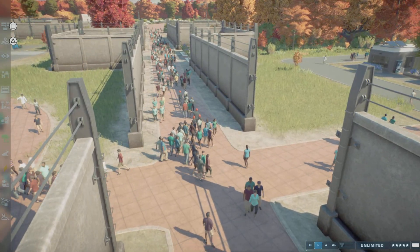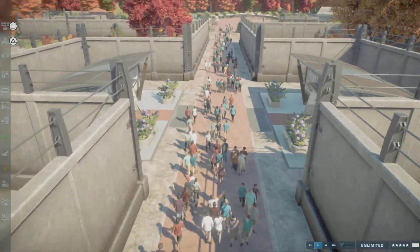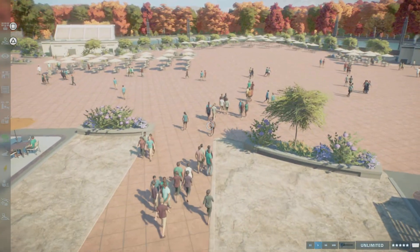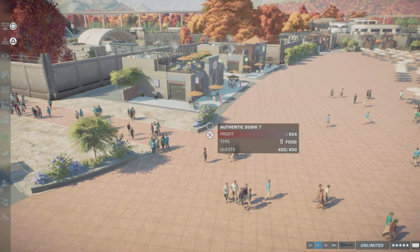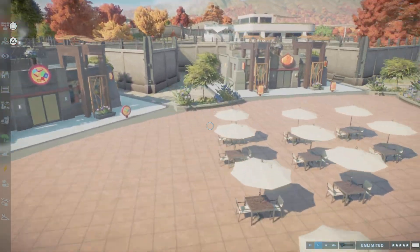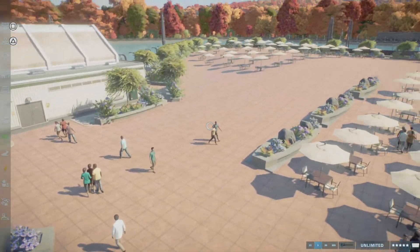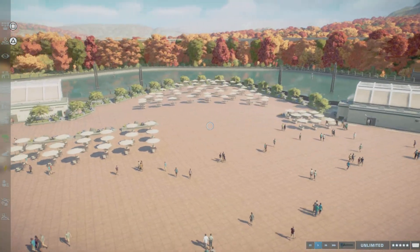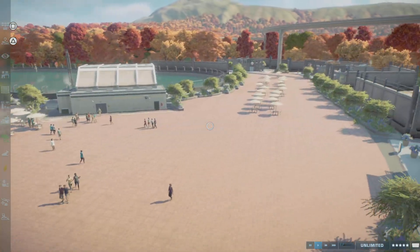I'm still not finished with this map — still going to be working on it, it's a work in progress. Over here we have more restrooms. When you come over here there are more decorations, more seating areas, toys, and everything. Now as you can guess, this is the underwater section, and we have two viewing galleries and a couple of seating places.